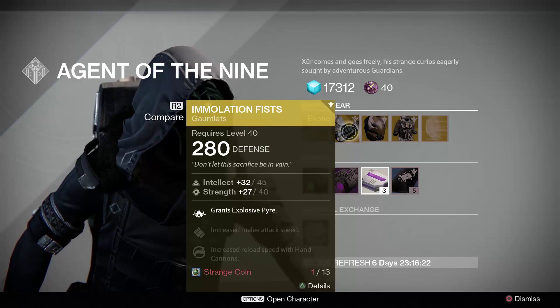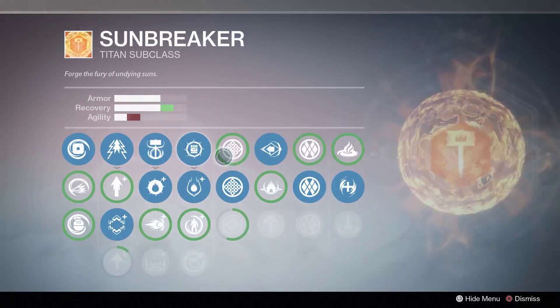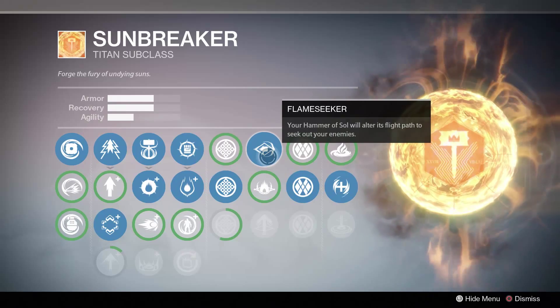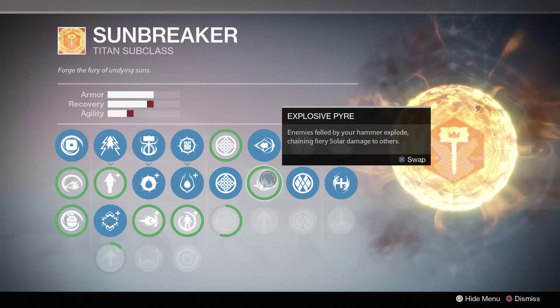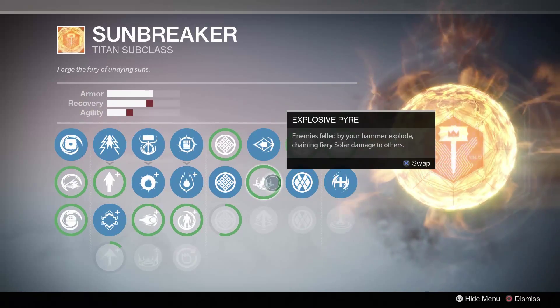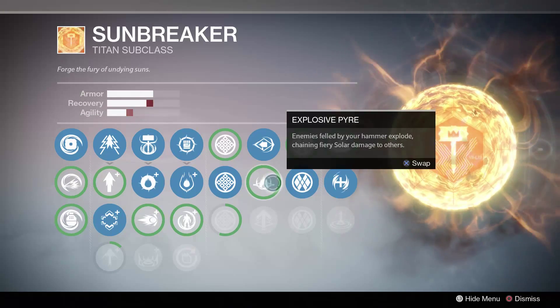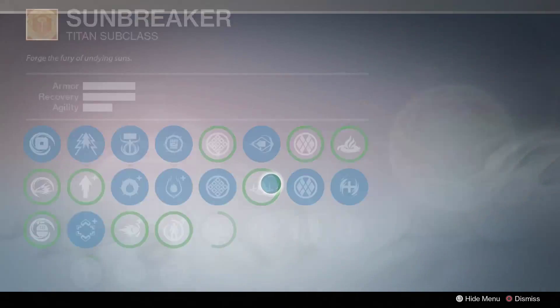It grants Explosive Pyre — I'm not sure that's how you pronounce it — but that means you can use Flame Seeker. So Flame Seeker: your Hammer of Sol will alter its flight path to seek out enemies, which is very useful. And Explosive Pyre means enemies killed by your hammer explode, chaining fiery solar damage to others — basically a chain reaction.